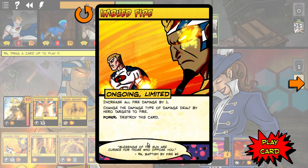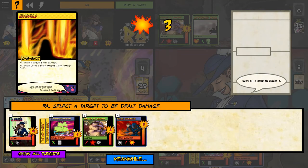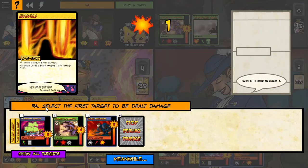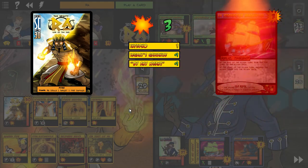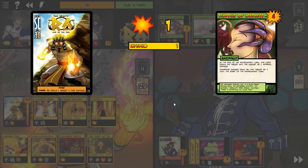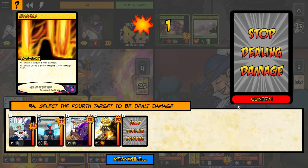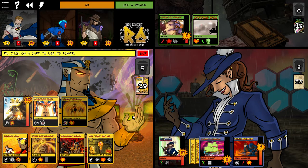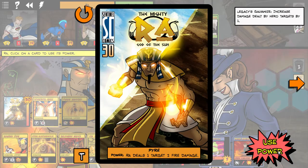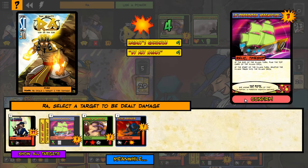Increase all fire damage by one, change the damage type by target. We've got her down to 36, got him down to three — that might be enough to put him out. And he will get another free shot here. Let's use power to attack — that would be enough to wipe that one out.